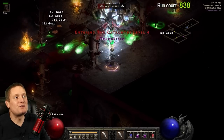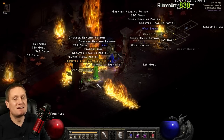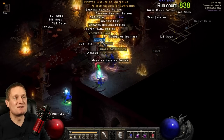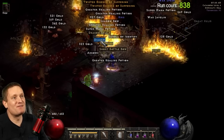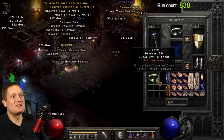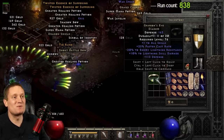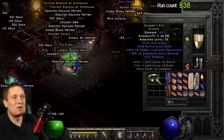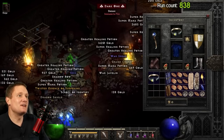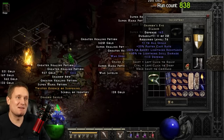On run number 838 — this is the big moment — boom, Griffin's Eye! I was so nervous this was going to take me 2,000 runs. I was very grateful to find it within 838. I really wanted to show you guys it wasn't a fluke. Let's look at the stats — negative 20 to enemy lightning resistance. That's the first one out of the four I've found that has negative 20, so I'm happy about that. I just wanted to show you this wasn't a fluke and that I could repeat what I did in my previous video.